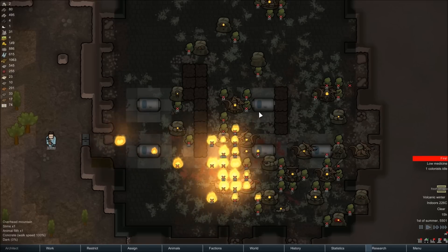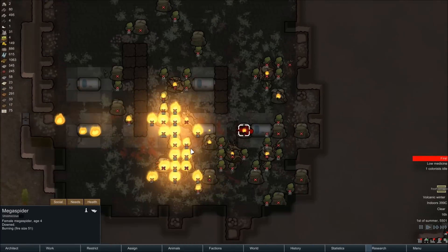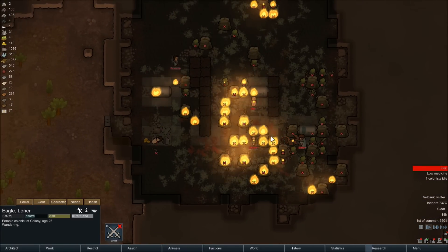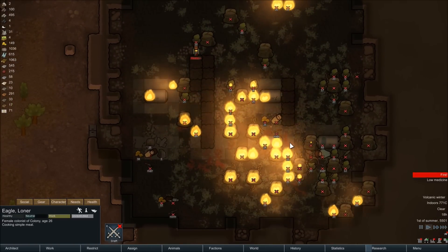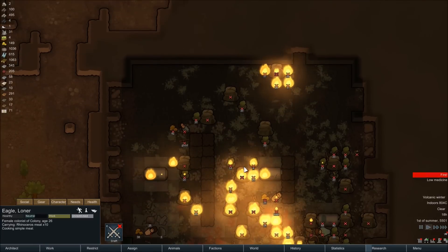I've sped it up a little bit here. You can see little fires starting off in all the little aliens around the location. At this point, the cryogenic sarcophagi or chambers bust open and these ancient pirates wake up into this inferno and soon pass out. As the heat temperature rises, we're almost at 2,000 degrees now.